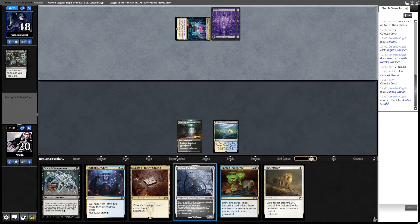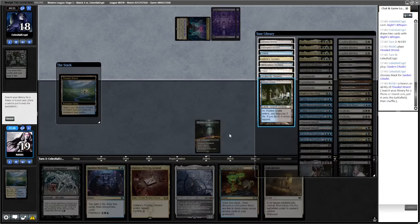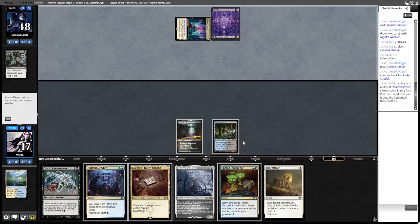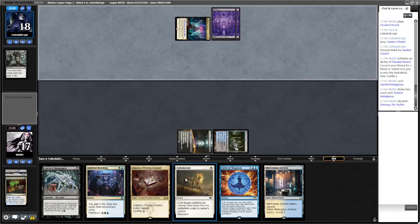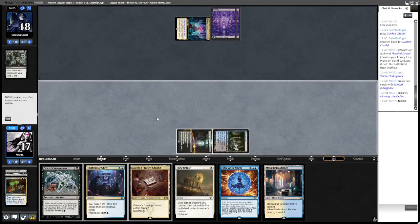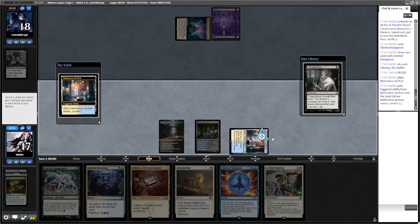We haven't actually got anything in exile yet. We'll go for Watery Grave, then Tainted Indulgence now that we've drawn it. I don't actually want to put it in just yet — I'll take a turn to set up. Both these lands come in tapped. Maybe we should have played Thoughtseize — yeah, we want that one.